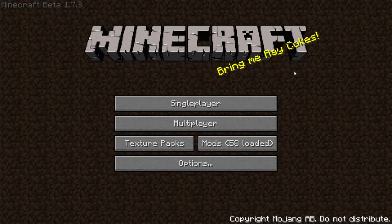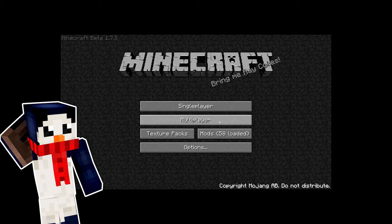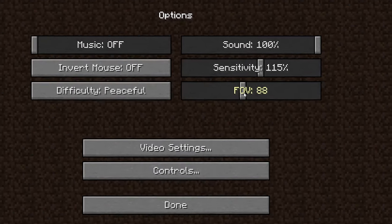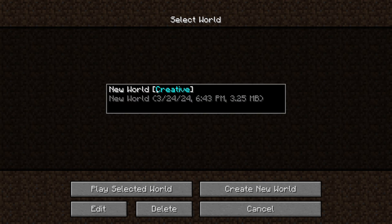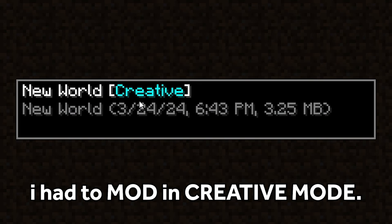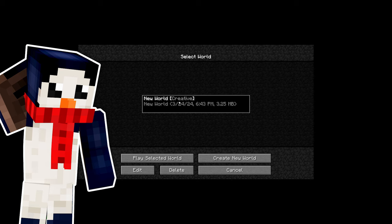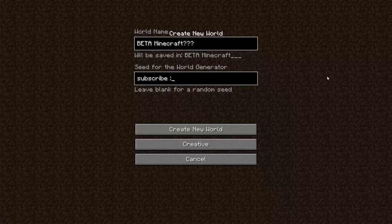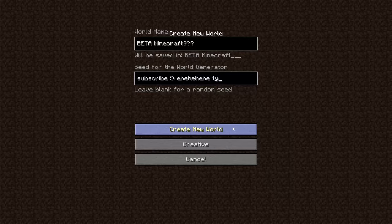In 24 hours, I've got to learn the ins and outs of beta Minecraft and also make a good build by today's standards. None of that 2012 Minecraft garbage — something I'm actually proud of. I will be using a few mods to add quality of life features like an FOV slider and creative mode, which, believe it or not, didn't exist in this version.